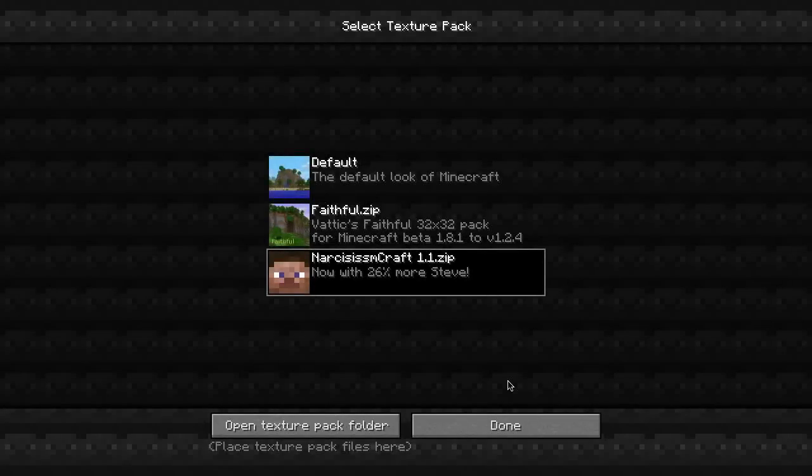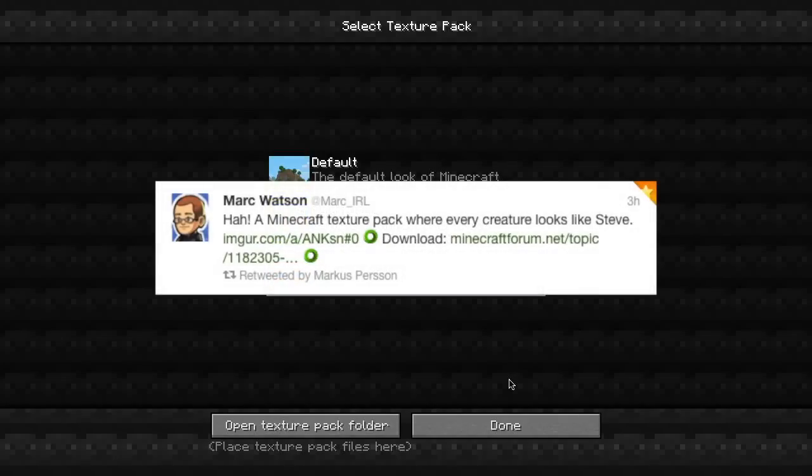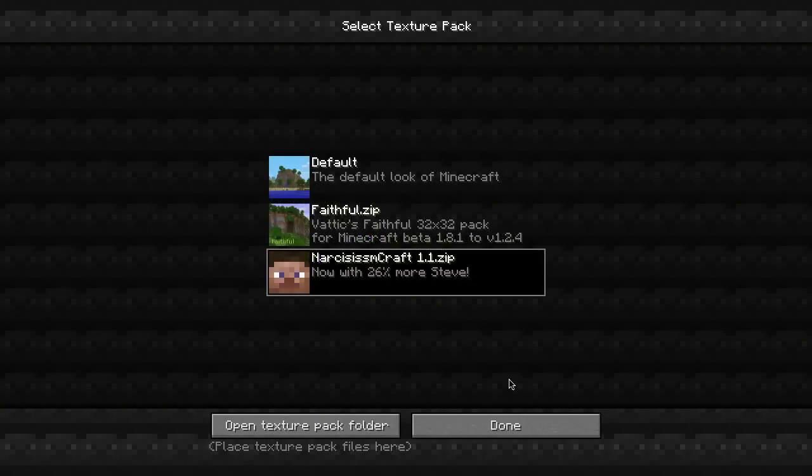Hello everyone, this is Zane from Through the Minds and today I'm doing something I've never done before — I'm showing off a texture pack. It's called Narcissism Craft. I saw it on Twitter; I was reading my tweets and Nautry tweeted a person from the Mojang team, Mark Watson, and he tweeted about this texture pack where every creature looks like Steve, and I thought that was really interesting and rather creepy. Also some of the UI background looks like Steve. So I thought I'd do a video on it.